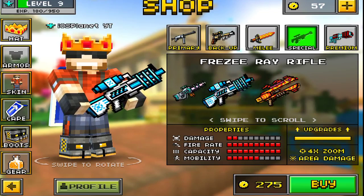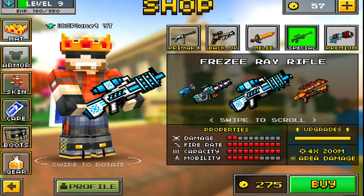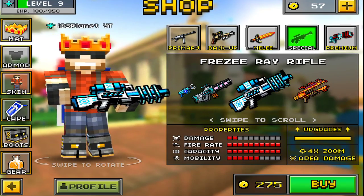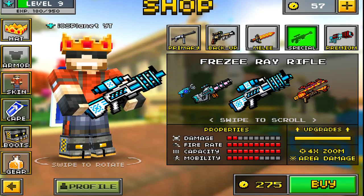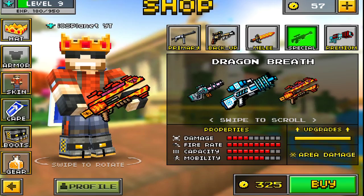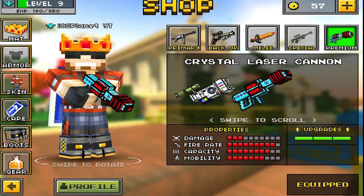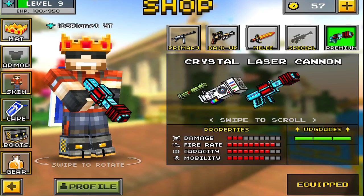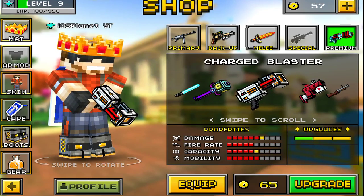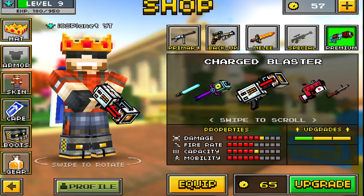And then these are the two new guns that I don't have purchased yet. There's the Dragon Breath, and the Freezy Ray Rifle — or Freeze Rifle? I'm not sure. Those are the new guns. And then Premium: the Golden Laser Cannon had an upgrade, so now it's a Crystal Laser Cannon. And the Gravity Gun has an upgrade called Charge Blaster.